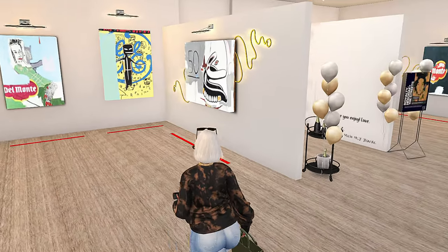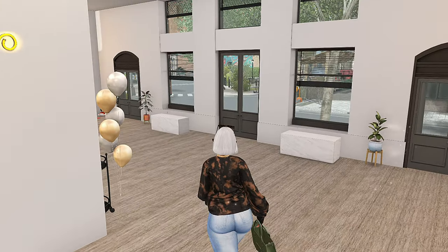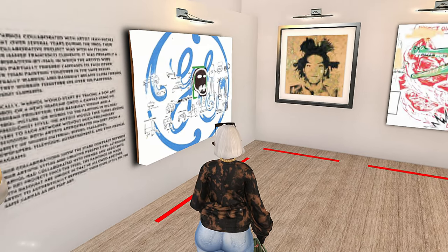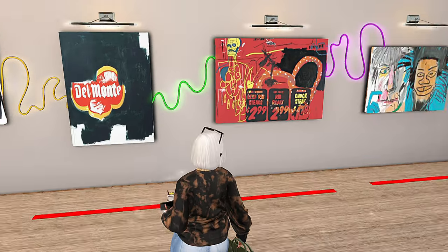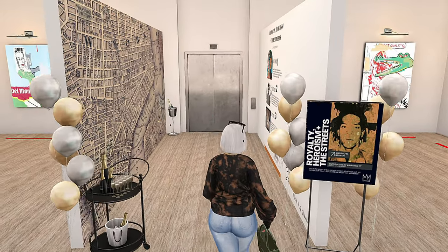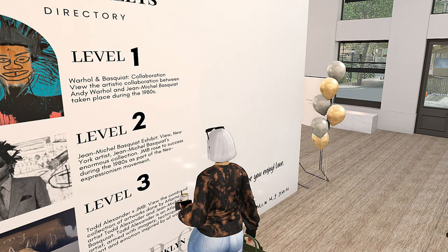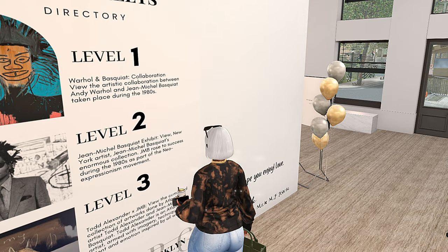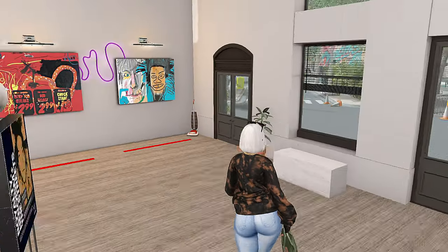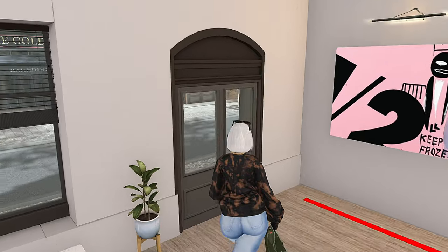One of the other spaces I came across that you actually can go into is this beautiful art gallery. Each level is just as wonderful as the first. These art pieces — I'm not sure if you can purchase them, but it definitely makes for a very good role play. On each level it gives you a little bit of info on what's there: level one has Warhol and Basquiat, level two is just Basquiat, and level three is a collaboration with Todd Alexander and Basquiat. Definitely come and check this art gallery out.